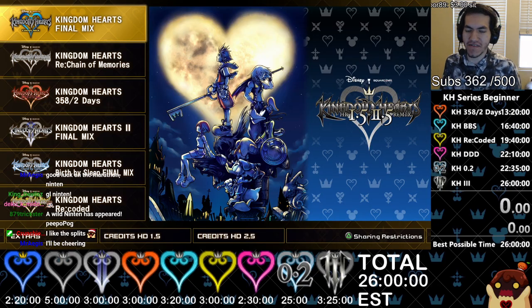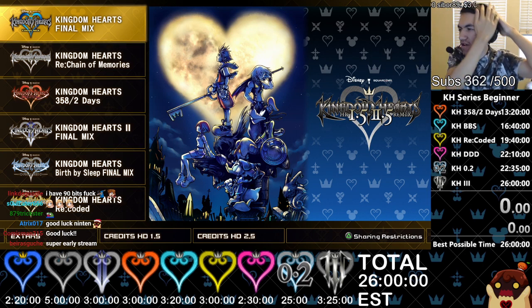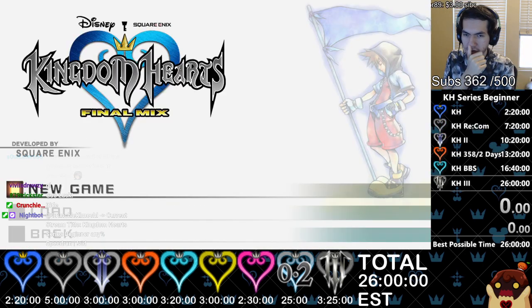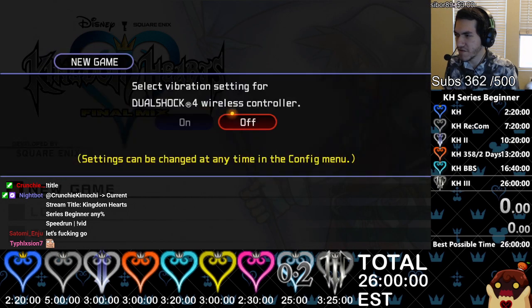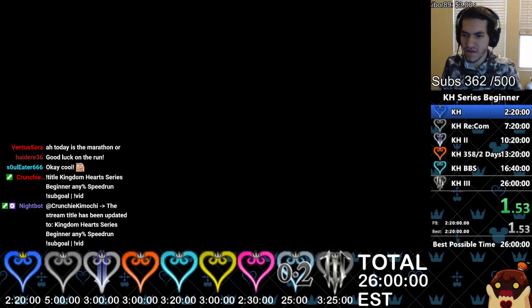All right, hey everyone. We're playing six games total, every single game on here. We're playing two games on 2.8 and then KH3. We're just doing the cutscenes for Days and Coding. We're doing them in the order they're on the screen. Okay, so we're starting with KH1, the classic speedrun right here. Let's begin.